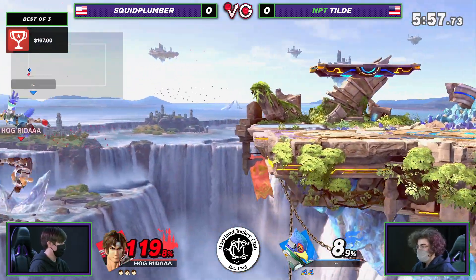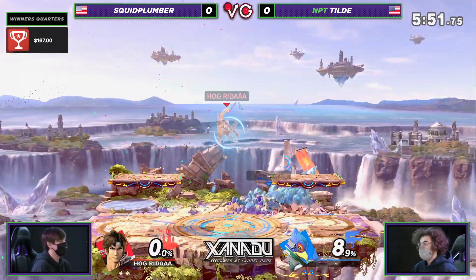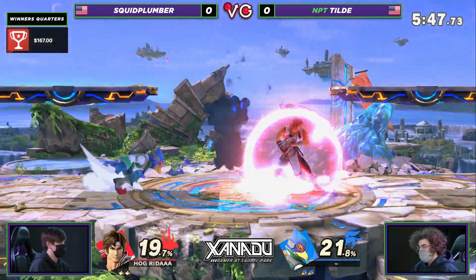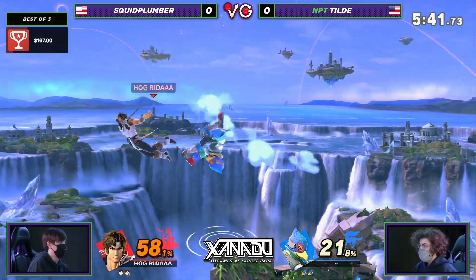There's that up tilt into back air. But how do you actually get back? That's the problem — not like that. Even with everything going as good as possible, the second that Squid Plumber fell out of Tilde's up B, it's like, well, I guess I'm dead. There's nothing I can do. This character's aerial drift is not particularly good and has no options other than that tether and the up B, both of which are relatively linear.